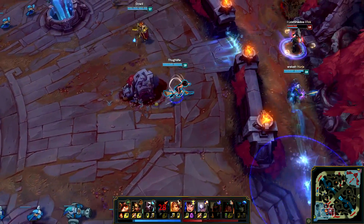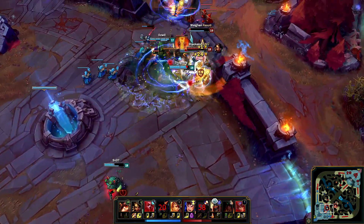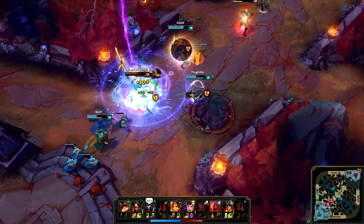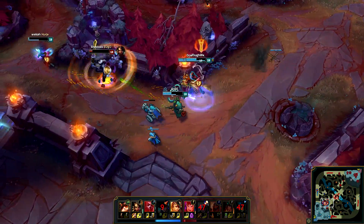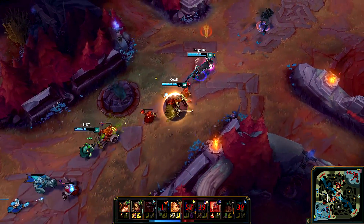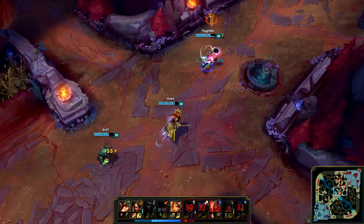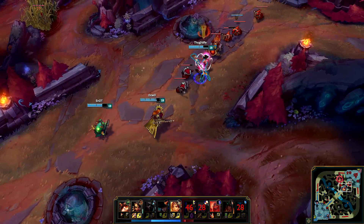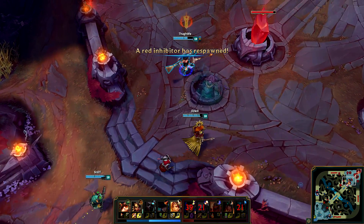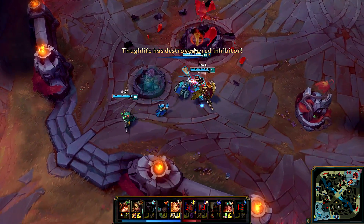Here's another teamfight coming but this time the enemy fucks up. Diana fucks up first - I hit the spear on her and kill her. Echo gets a nice flank off and I can just jump in and kill Nami. Go for Zed but he gets away just barely, and we can kill Garen - nice play by the Echo. I'm just gonna chase Zed so he can't back yet. Don't really care if he hits me with some abilities since I have my heal.